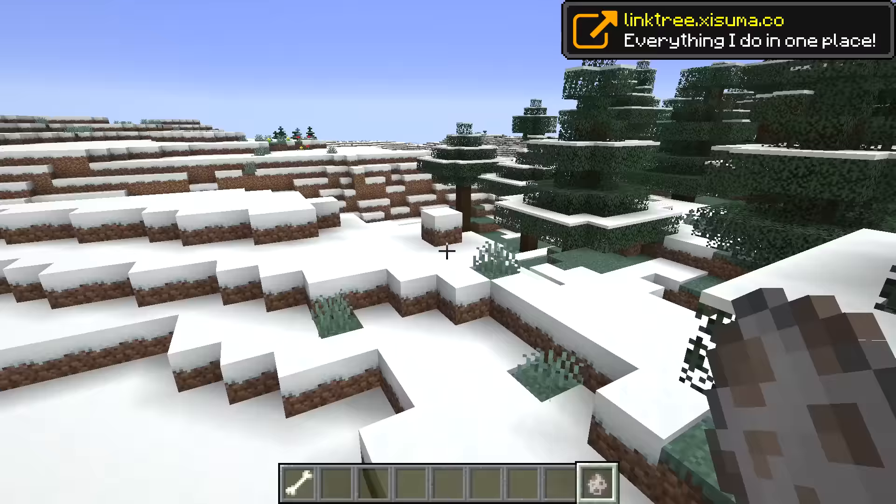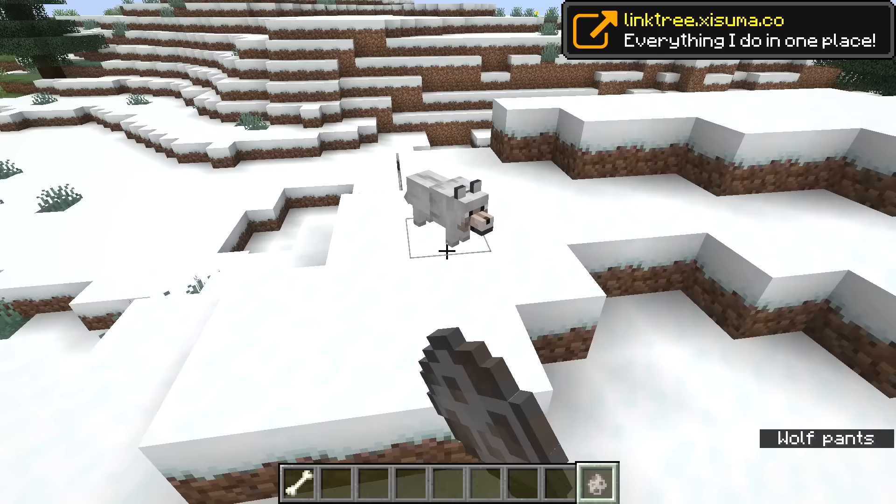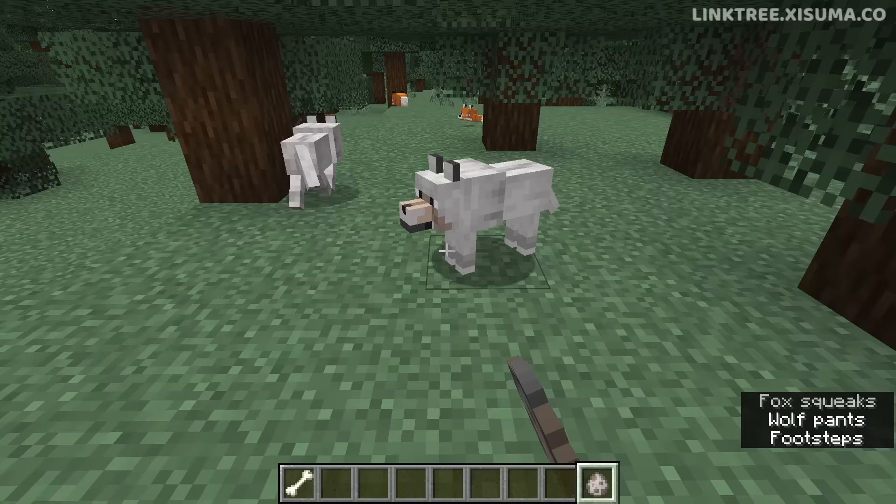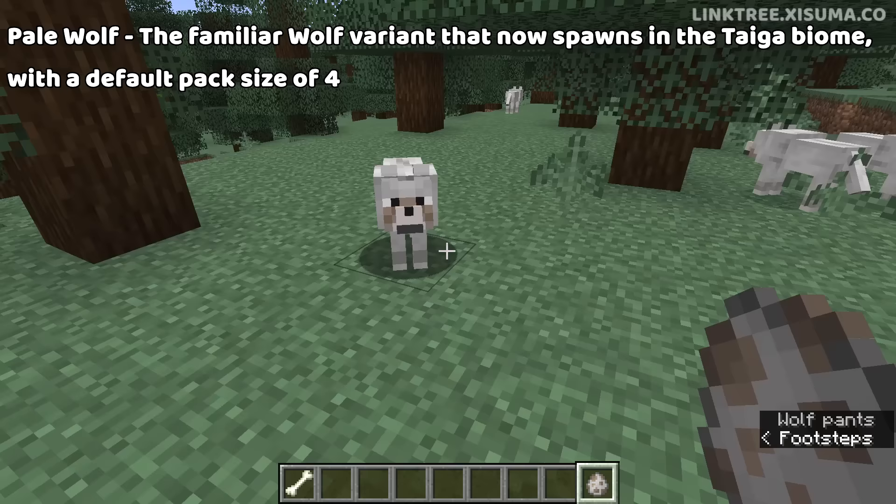Now, if we step outside of this biome to the Snowy Plains, this is where you'll see our original wolf hanging out. But as you know, these no longer spawn in the forest biome. Their new home is the Taiga biome, and they're now referred to as the Pale Wolf, a familiar wolf variant that now spawns in the Taiga biome with a default pack size of four.